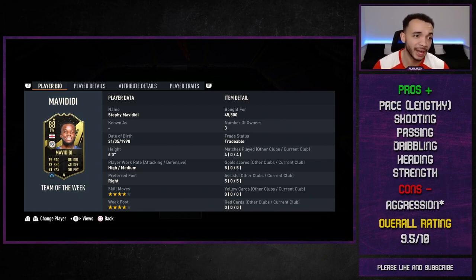His passing was on point — when he got to the byline he could pick players out, seems pretty accurate. His dribbling feels nice on the ball — obviously not super agile but definitely nice. His heading is amazing: 99 heading accuracy, 94 jumping with the Architect. His strength is boosted up to 99 with the Architect — he felt very strong, wasn't getting bodied at all. One con: aggression is only 60 with Architect, 56 without, but the strength makes up for that. I've given him a 9.5 out of 10 — under 40k, 95 pace, four-star/four-star, high/medium, League One and English links, good shooting, dribbling, heading and physicals. I think he can do a job for you. Would love to get him in my red picks at the weekend.